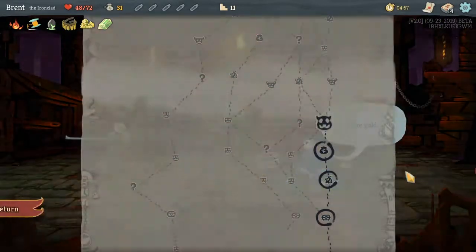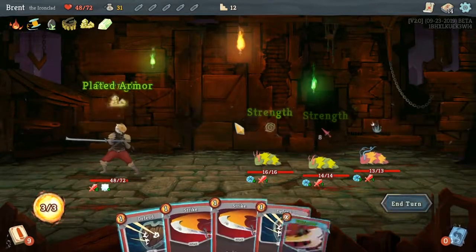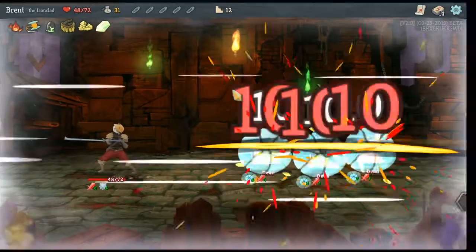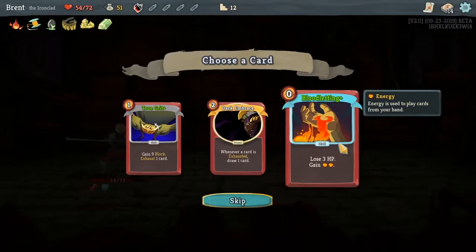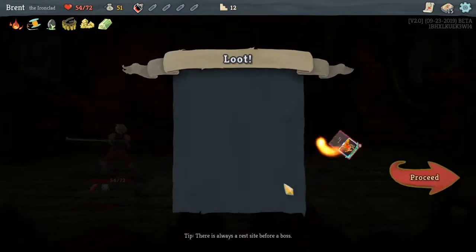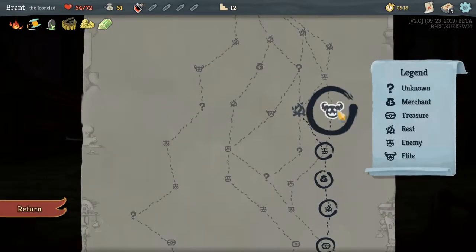Gotta check, see if there's a sale or something. Now if we could get some widespread vulnerability, that'd be the best thing we could do. But this is gonna be a fun one. Bloodletting — I think yes. Just extra energy means more damage across the board.